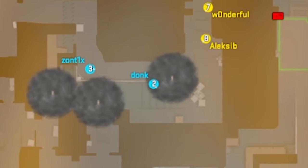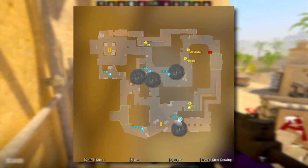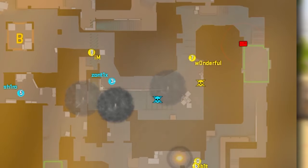Donk will creep up against the wall, hiding in the smoke, and Zortix will hold for the cross. As the smoke is about to fade and Na'vi get focused on Zortix, Donk can peek out from the smoke and go for kills.